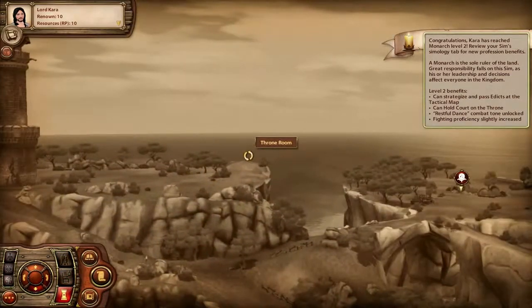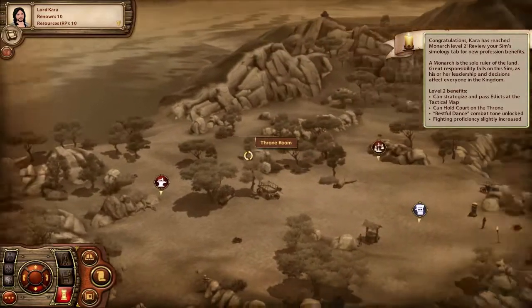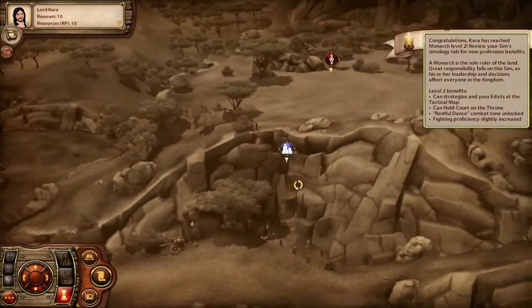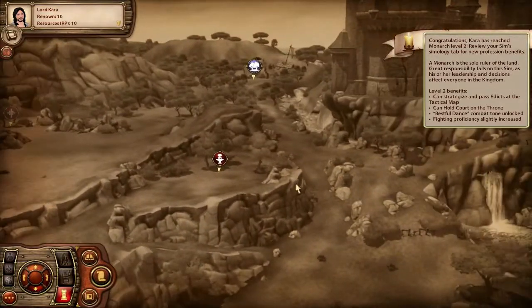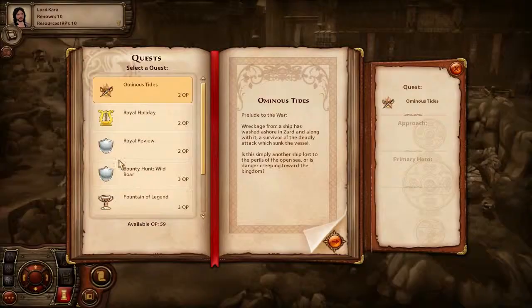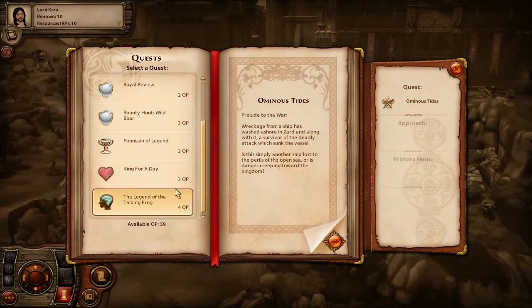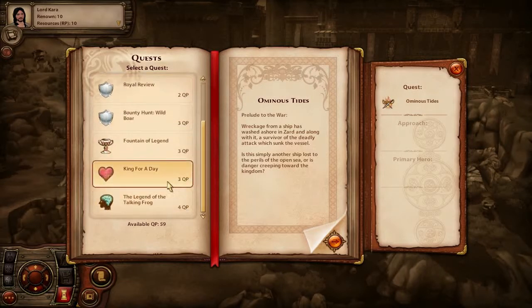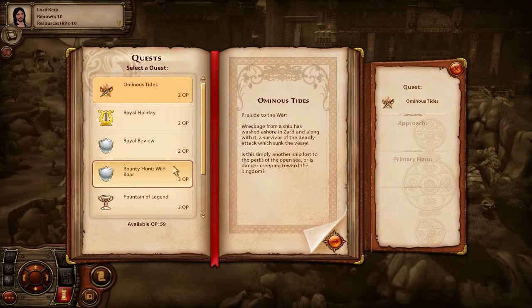I still don't have enough to build anything I don't think. I feel like I should build a physician next to keep sickness at bay, because sickness is no joke. So here's the thing - I had to get done with the tutorial for a better understanding. You can choose quests, they take QP. You can lower the cost by getting a certain thing, but you need your wizard at a high level which I don't have.